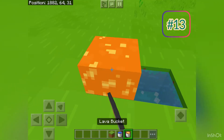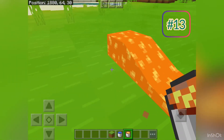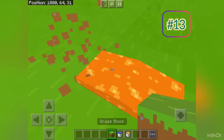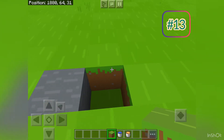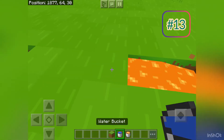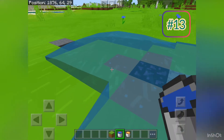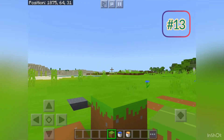Did you know if you put lava on top of water it makes stone, but if you put water on top of lava it makes obsidian? Okay, that kind of makes sense, but you should already know that.